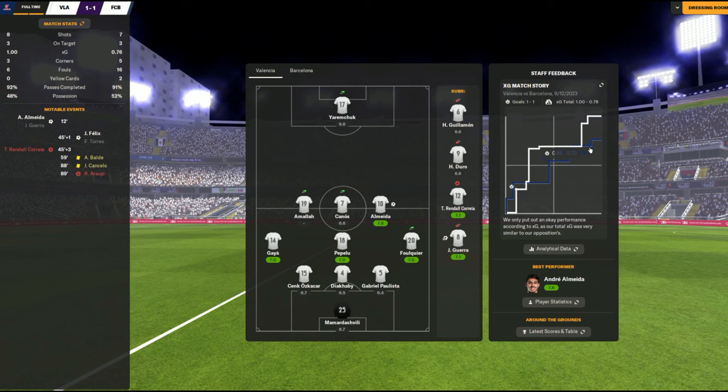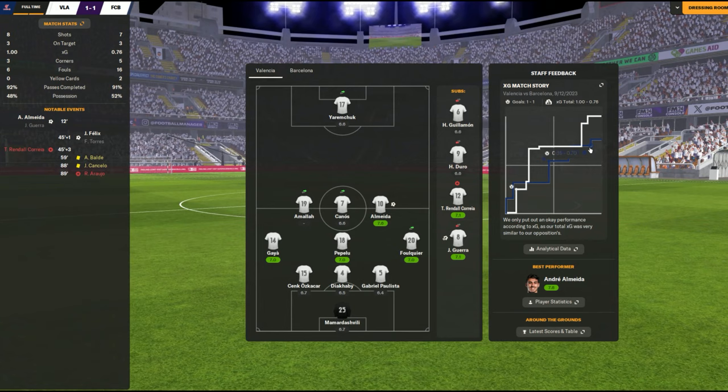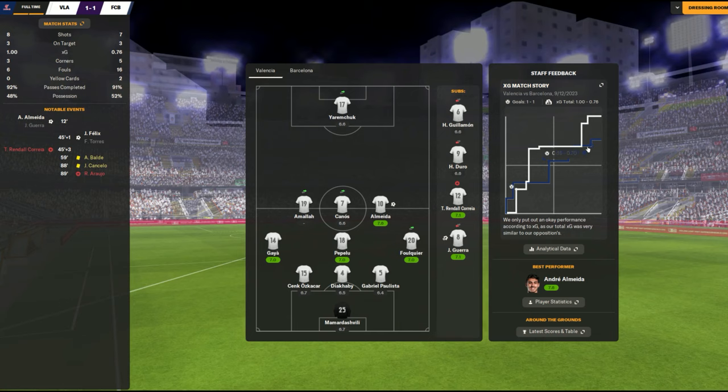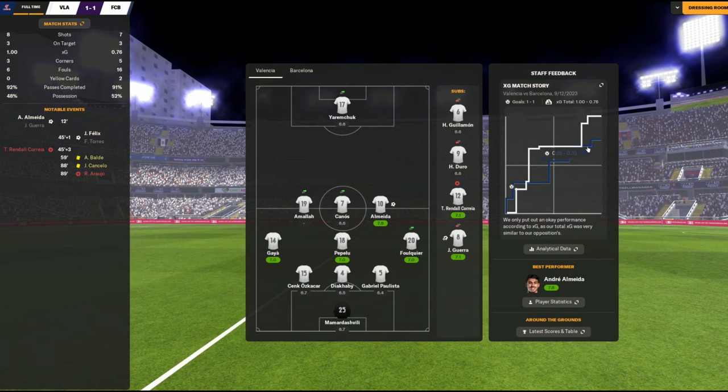One other thing we didn't touch on is complacency. When you go 2-0 or 3-0 up, you're still in a slight danger zone — another team can pull it back because they'll start attacking and hitting you. If your players get too complacent, that could be a big problem. The focus shout can help with that: if they get a couple of good chances in, or your players are going second to the ball a lot, or you concede to make it 3-1 — shout focus and tell your team to switch back on.